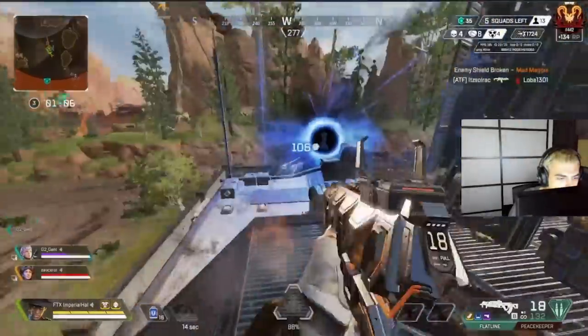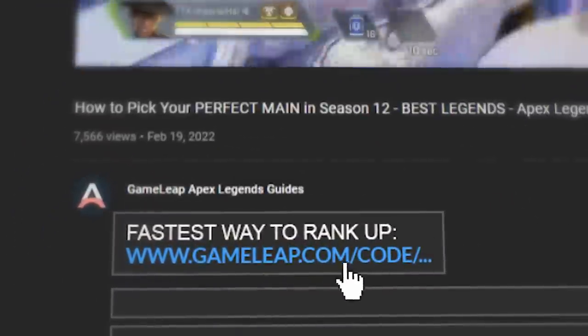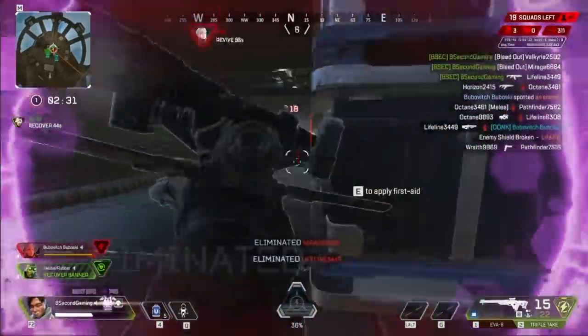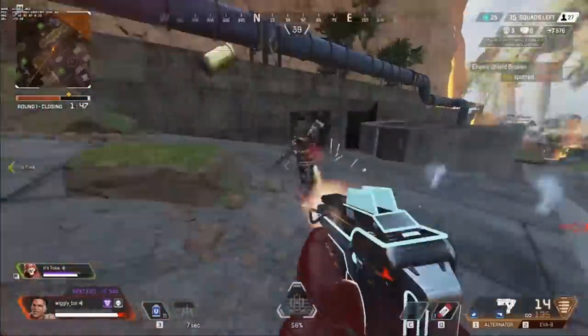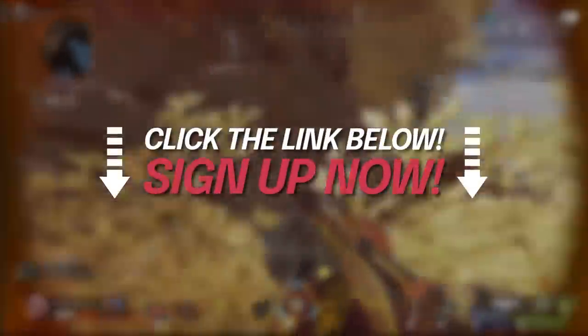By the end of this video you will understand exactly which role you're going to be looking to play. If you're here, it's obvious you're looking to take your Apex skill to the next level — in that case, check out the GameLeap website. They have top level coaches creating up to 10 guides a week that are site exclusive: legend guides, gun guides, VOD reviews and more. If you're looking to climb to Diamond, Masters, or even Predator, click the link in the description and pick up a membership.